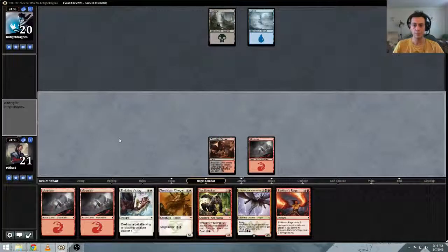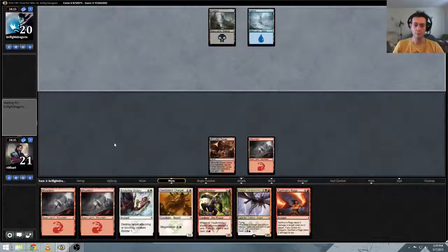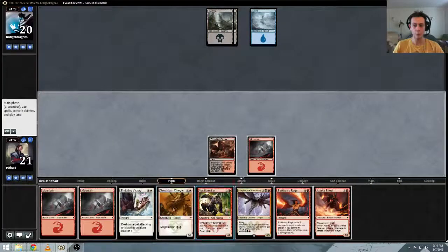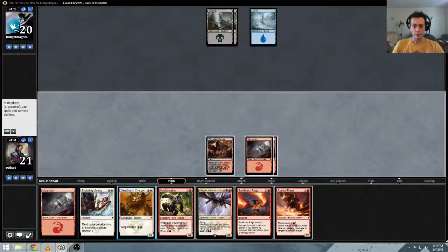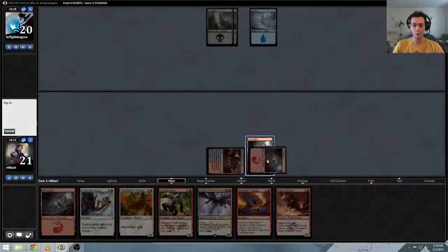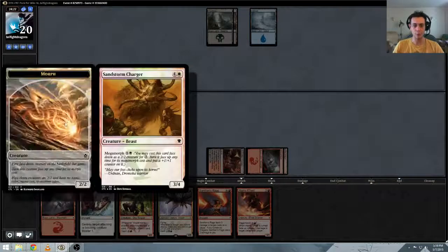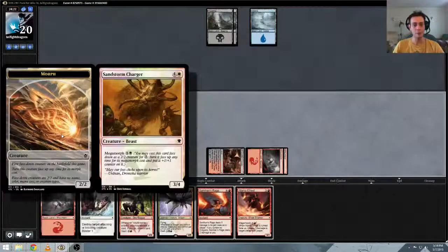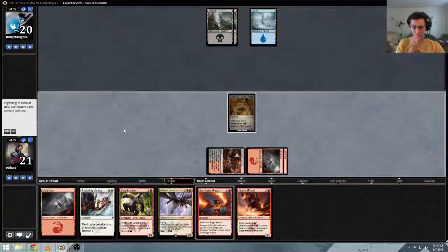Pass it back. No morph, huh? It's possible he's holding up removal, so we will lead with our foily sacrificial Sandstorm Charger. He's wooly like a lamb — a bit more aggressive, though.